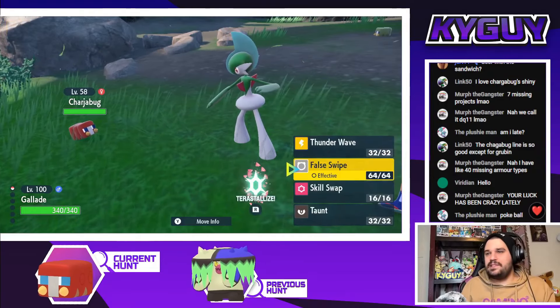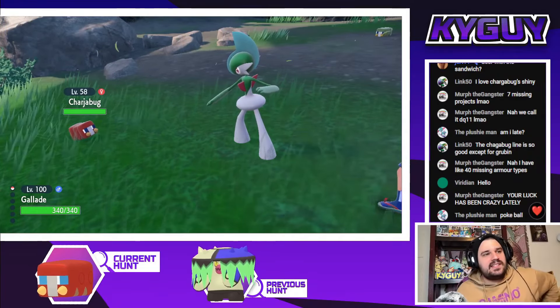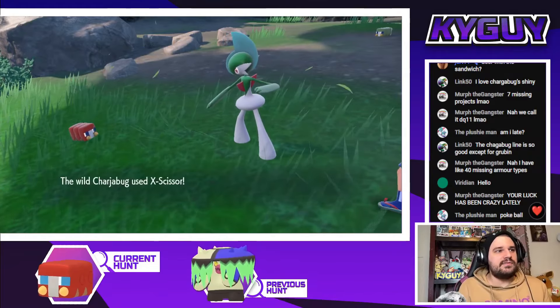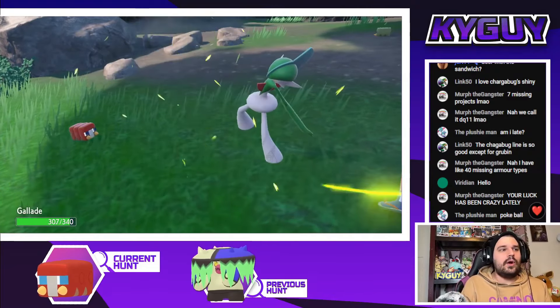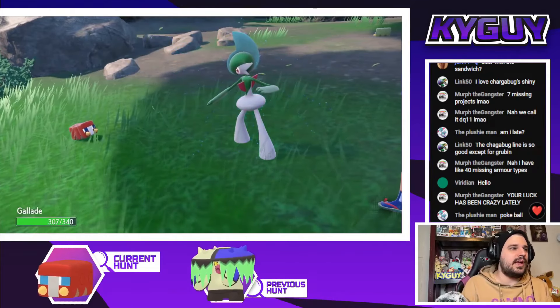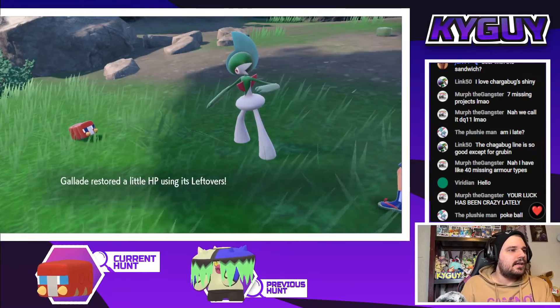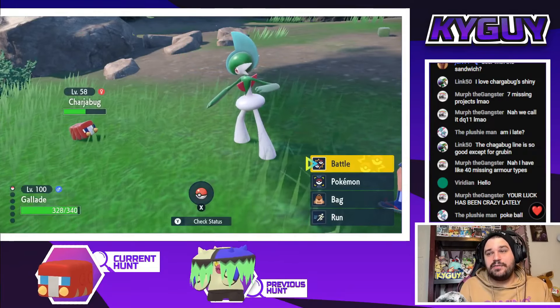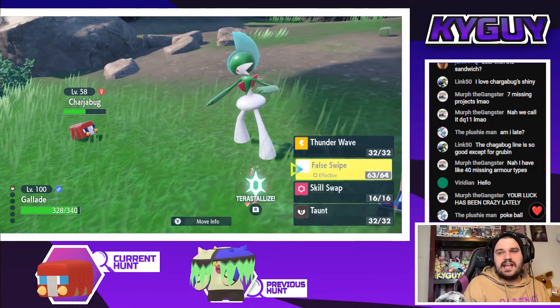We're gonna False Swipe this fool because all it has is Crunch, Dig, Iron Defense, and Discharge. I don't even mind Grubbin — I think Grubbin's fine. What level are you? I didn't even check that. I just saw the fourth latest move and was like, yep, that's what it has. Either way, I think we're good — 58, so it has Iron Defense, Dig, Crunch, Electro so it doesn't have Discharge yet.